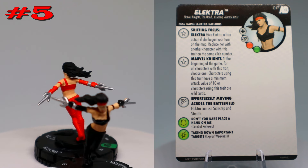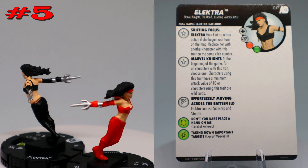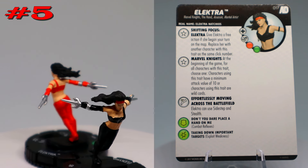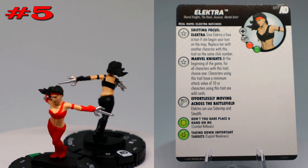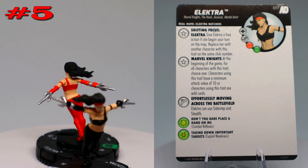They also have the Marvel Knights trait, which at the beginning of the game lets you choose one of two options for all characters with the trait: either a minimum attack value of 10, or they become wild cards. Not bad — you can give them wild card to copy a team ability, or keep their attack from dropping below 10, which is handy since some of them do drop to nines.